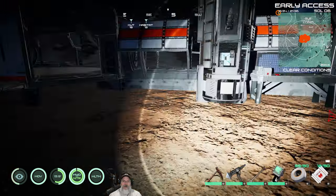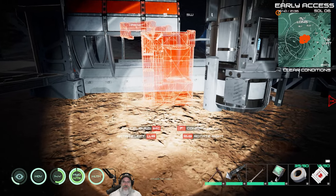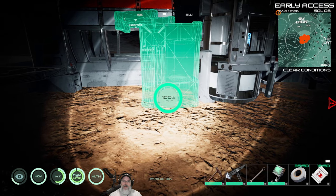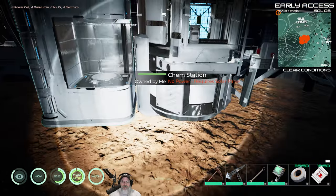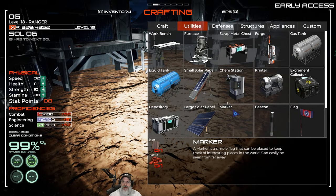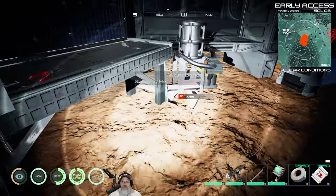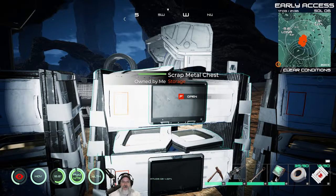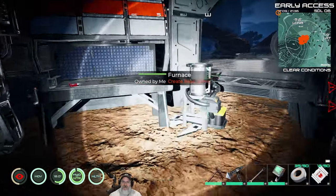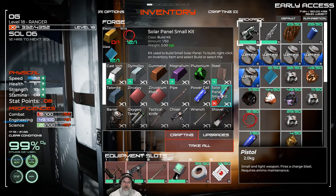Let's turn the light on. We're going to put the chem station right next to the forge - if everything goes well this stuff is going to stay here permanently. It requires solar power. We need a small solar panel kit which I think we make in here - that requires one wire and another electrum. We need the solar anyway, which reminds me we need to look at our skill points because we got a bunch of points from all the resource gathering. We can make a solar panel kit now.